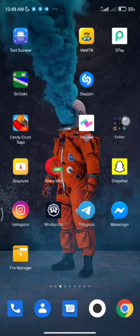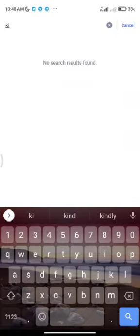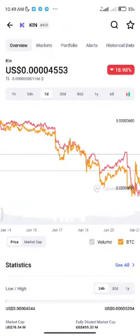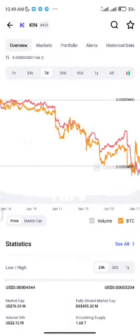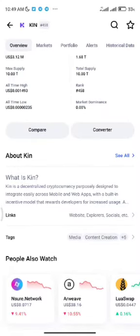KIN has already been listed on CoinMarketCap. Let's check it — yes, this is it. The current value is 0.00004553 and the coin is on a bit of a dip right now. KIN is a decentralized cryptocurrency purposely designed to integrate easily across mobile and web.